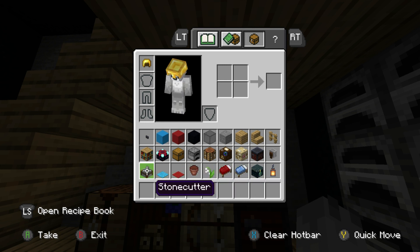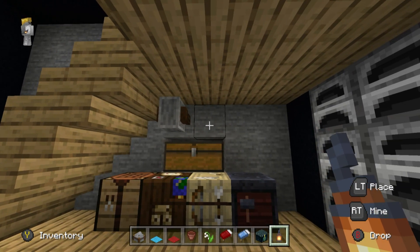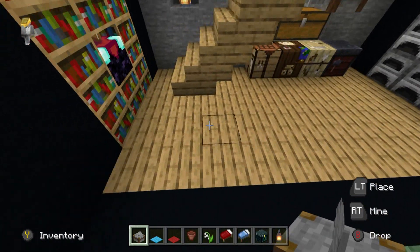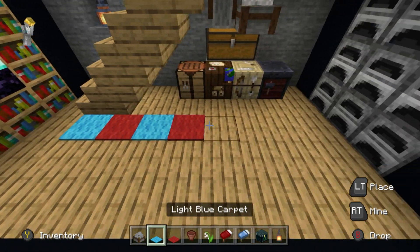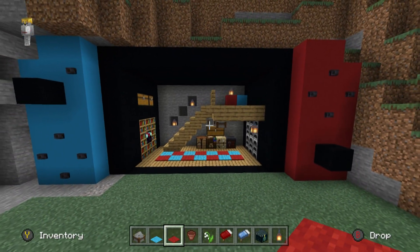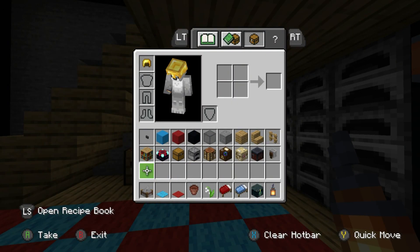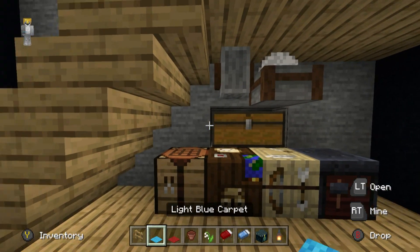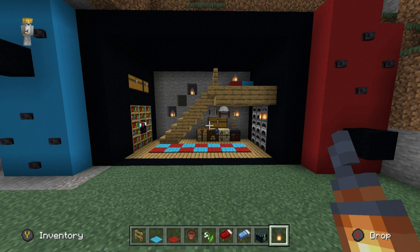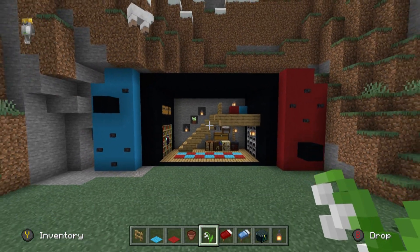Now we need more materials: stonecutter, light blue carpet, red carpet, flower pot, lily of the valley, red bed, light blue bed, ender chest, and lantern. I'm going to place a stonecutter to the right. In front of all of this, I want an alternating light blue and red carpet sitting in the middle of the house, which mirrors the colors of the joy cons. I also want oak fence on the left and right sides with a lantern hanging down in front of the crafting area. In the middle gap between the lanterns, I'll place a flower pot with a lily of the valley.